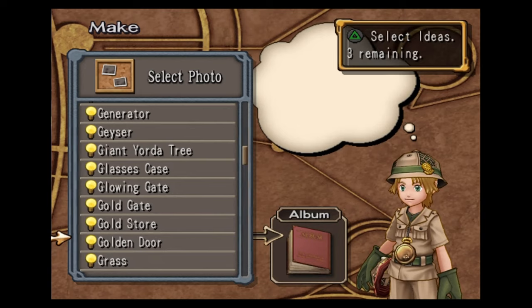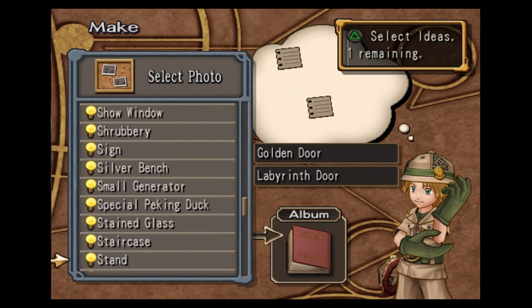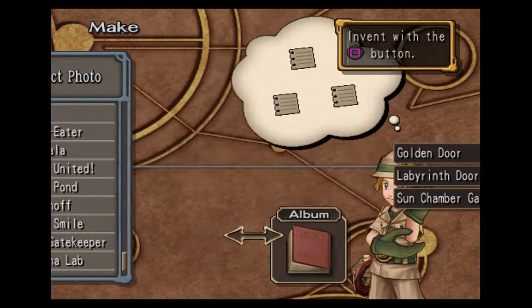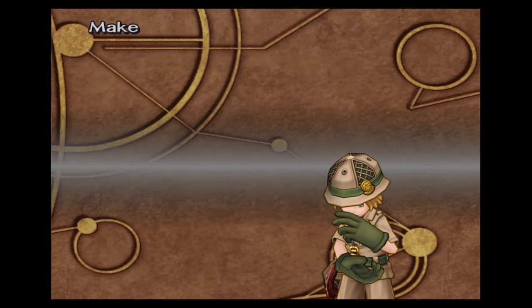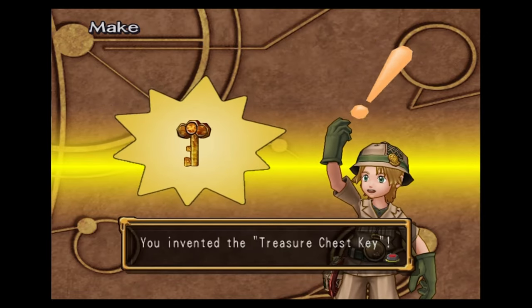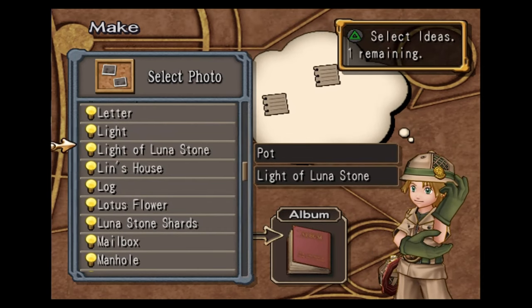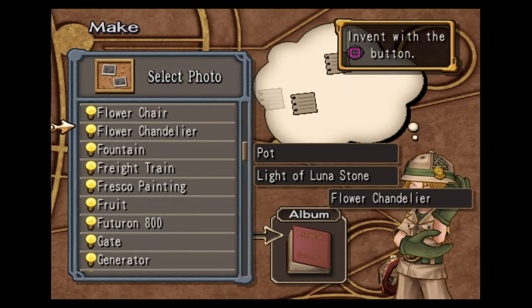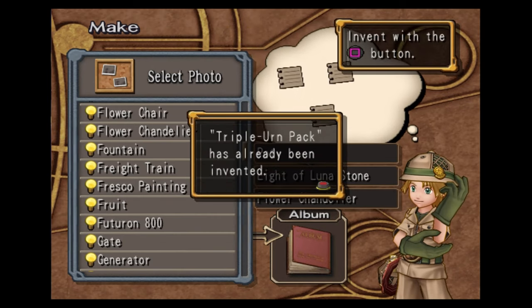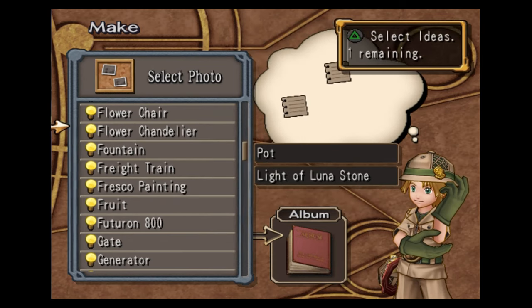Gold, golden door, labyrinth door, and sun chamber gatekeeper — this will make you the treasure chest key. I don't know why they make you wait so long to get this — these are all chapter seven photos. Pot, light of the luna stone, and flower chandelier — this will make you the triple urn pack. It's the best pack for Steve in the game — we already made it though.